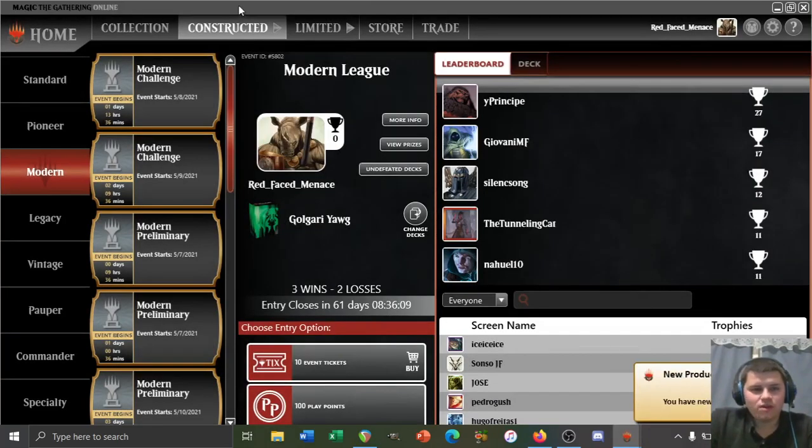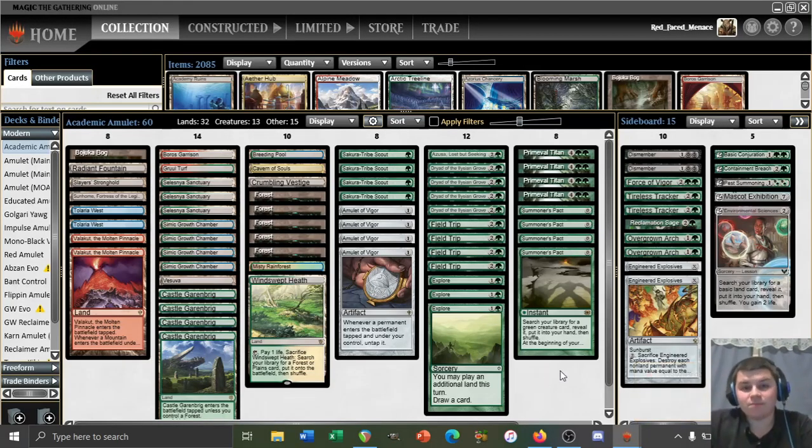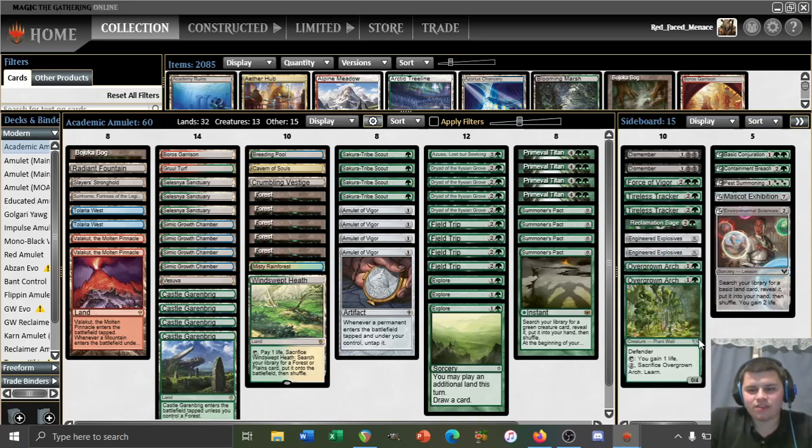We ended up 3-2, which is actually not the worst record — I'm pretty happy with that. Some thoughts on the deck: playing Tribe Scout is going to make our prowess and Burn matchups worse, and that's something you accept. I think the Overgrown Arches in the sideboard — even though we didn't get to see them — would be better replaced by a couple Arboreal Grazers, or just play Grazers in the main like the original list had. This card seems too cute.